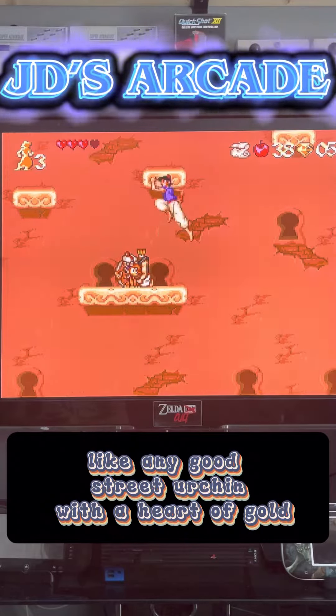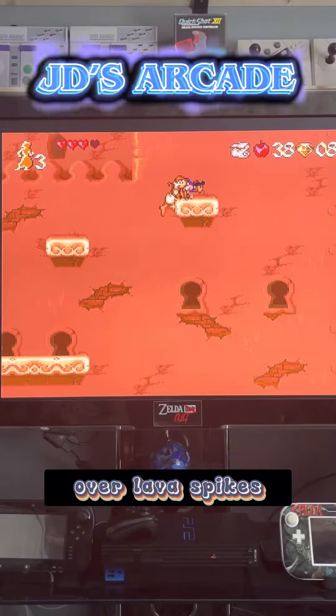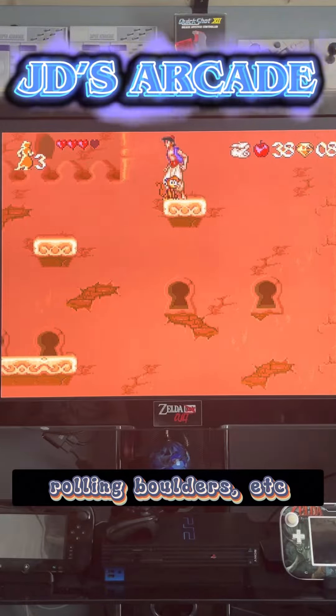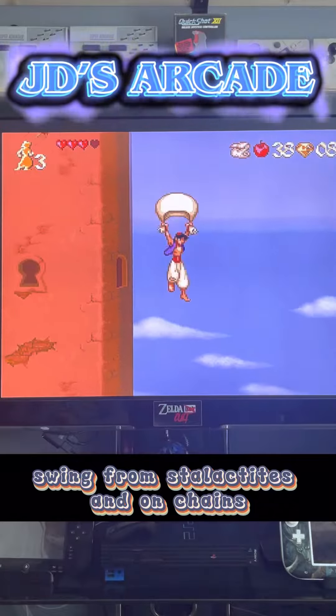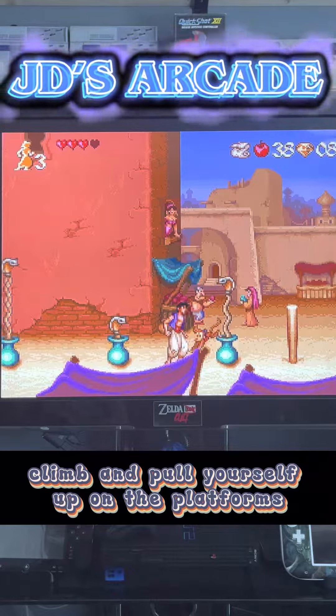Like any good street urchin with a heart of gold, your Aladdin can run, duck, jump on moving platforms over lava, spikes, and rolling boulders, swing from stalactites and on chains, do somersaults, bounce, zipline, climb, and pull yourself up onto platforms.